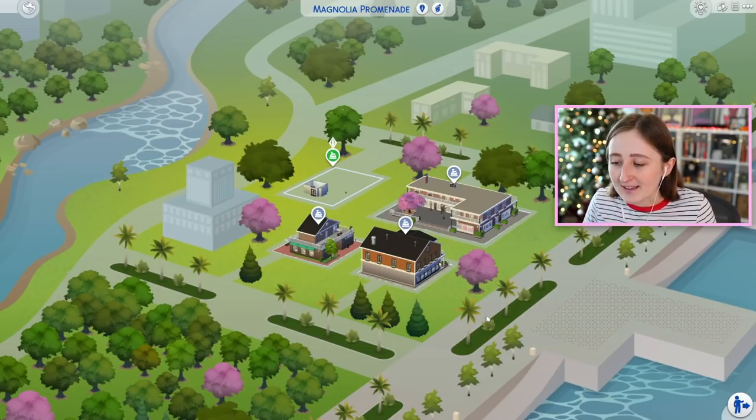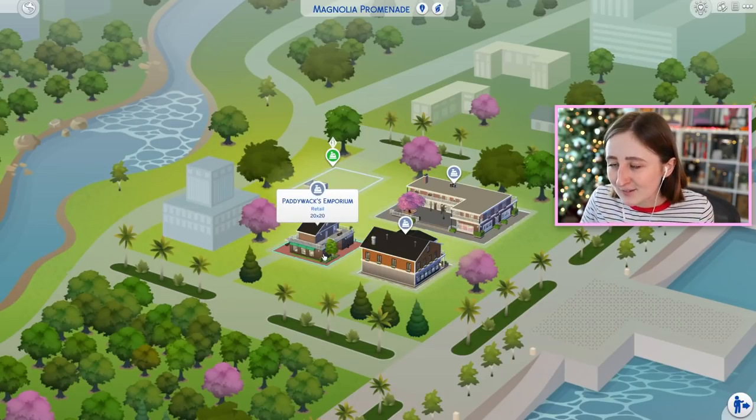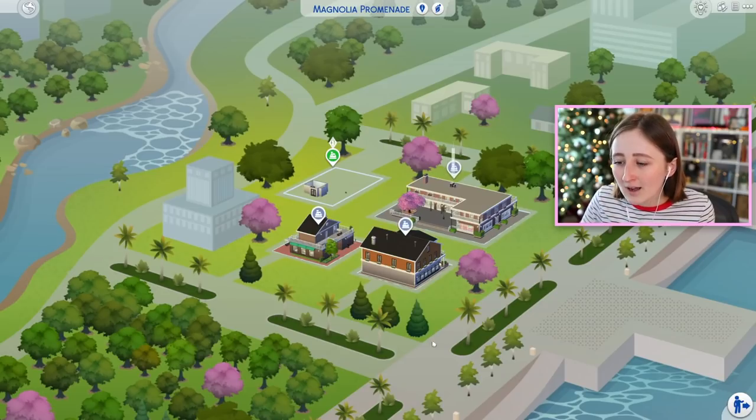One of my sims just got dragged on a date to Paddywhack's Emporium in The Sims, and it made me realize just how lame those lots are. You may have forgotten what that is, but Paddywhack's Emporium is this lot from Get to Work — it's in Magnolia Promenade, and it comes with three retail lots.